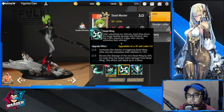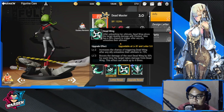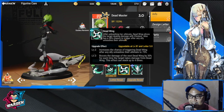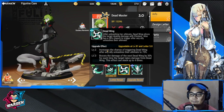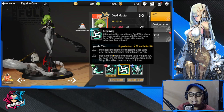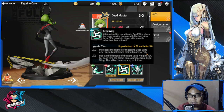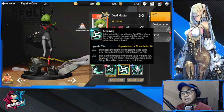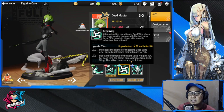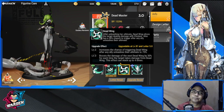Dead Wings also has a 50% chance to trigger after any ally unleashes their ultimate. The level two upgrade increases that trigger chance to 75%. Level three boosts the damage of the next Dead Wing by 30% for each time the target takes damage from Dead Wing — this effect can stack up to four times.